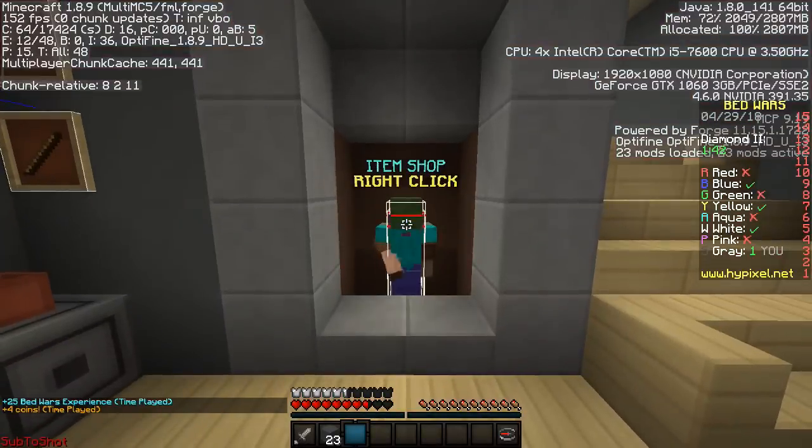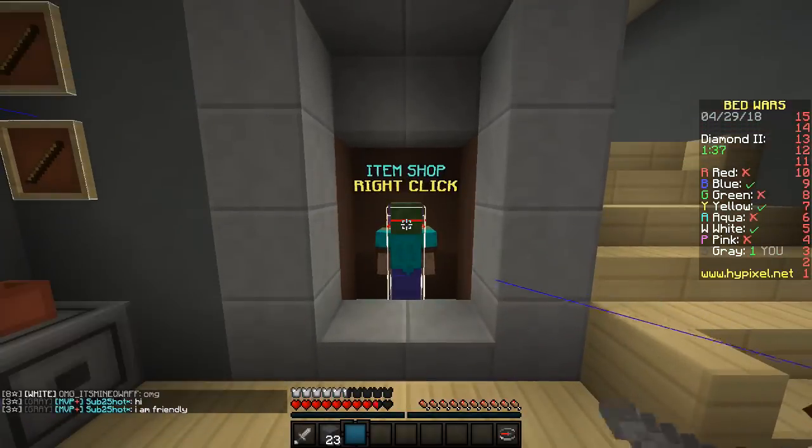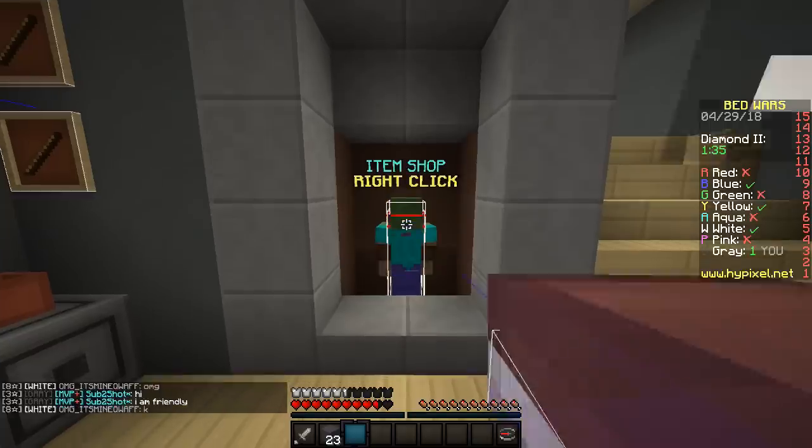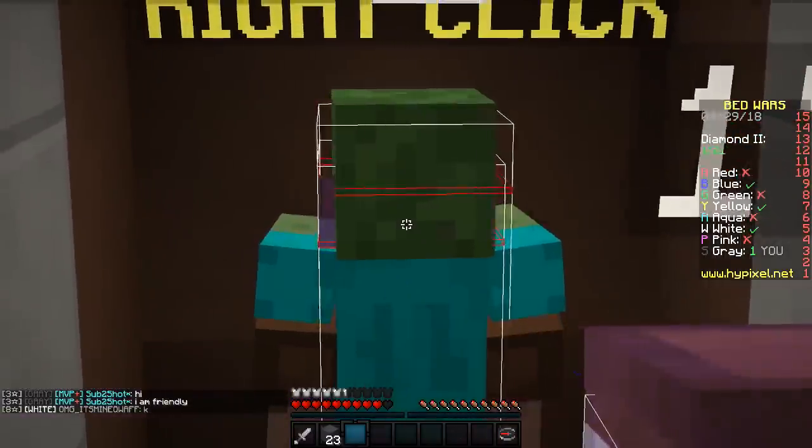Okay, I'm inside a different NPC right now. Hello — don't hit me. Hi. I am friendly, leave me alone. He's so freaked out. He doesn't really want to fight me anyways.